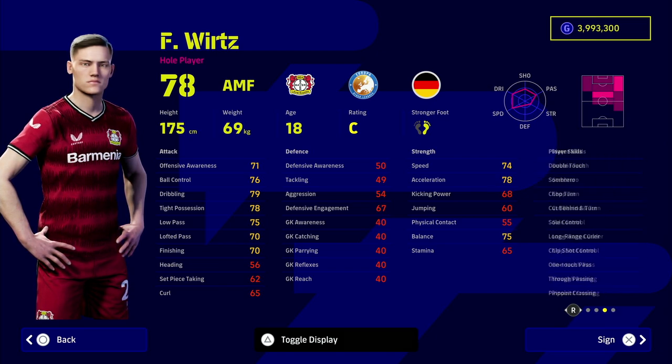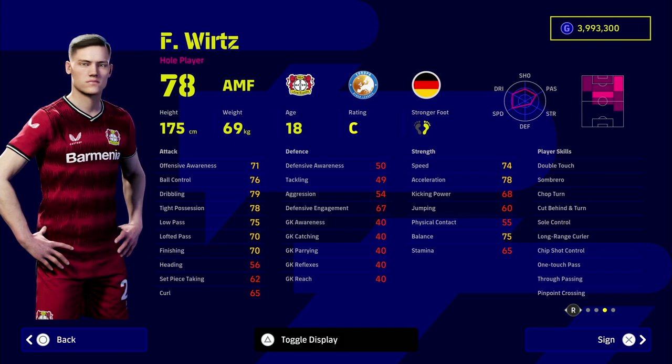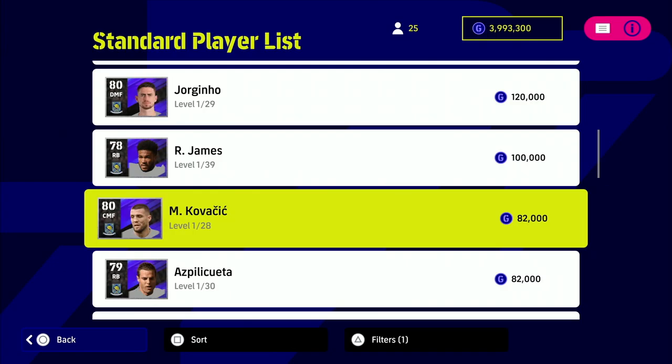Vritz can play right wing as well as AMF and is extremely similar to Messi in height and player skills. You can see he has double touch, long range curler, finesse shots, one touch pass, pinpoint crossing, true passing, chip shot control, cut behind and turn, and chop turn. He's very cheap as well.